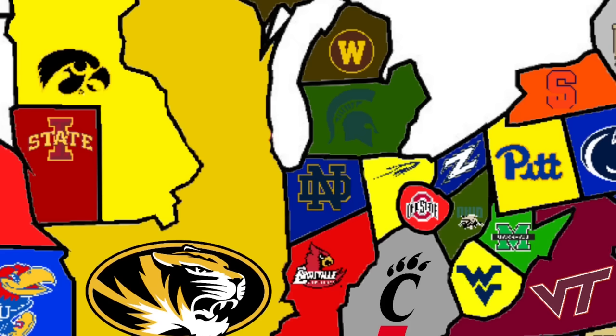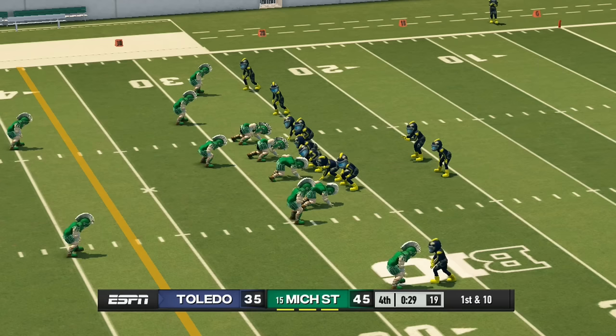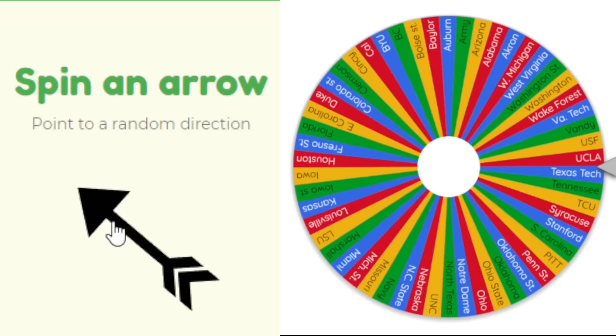Toledo, another Ohio team, heads northwest to face Michigan State. Toledo won their first game, but their run comes to an end — down 10 with only 30 seconds left. The Spartans pick up the dub in their first game.